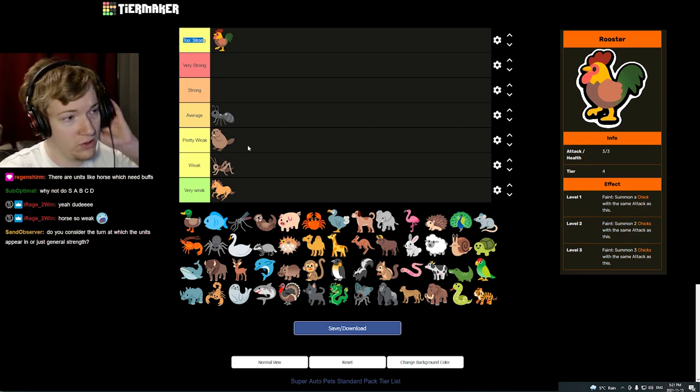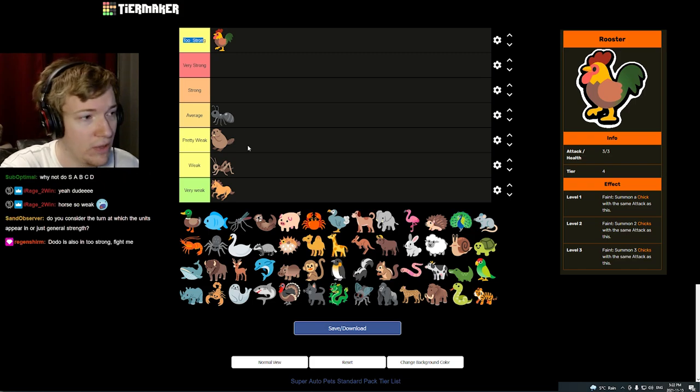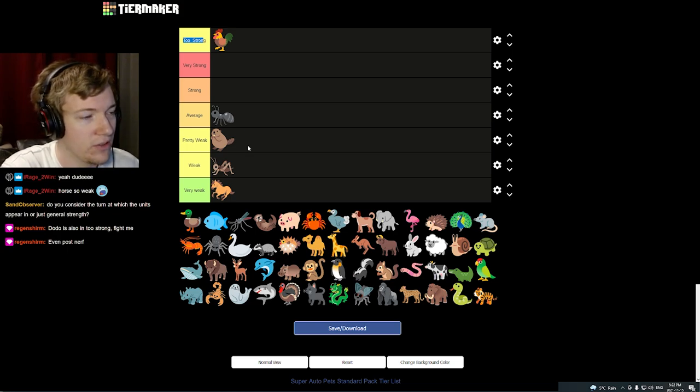Tier four is loaded with really strong animals. The Rooster is the unit to scale as far as I'm concerned — very, very good. Obviously it doesn't synergize too well with Monkey, which does drop its power level a little bit. Tier four is very competitive in that way. When rating units, we go by versatility, availability, and general power level. If a unit appears later, we're not going to hold it against it, but if a unit appears early and isn't very good, it automatically ranks lower.